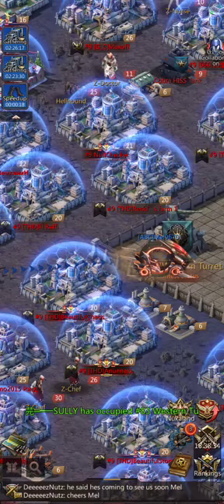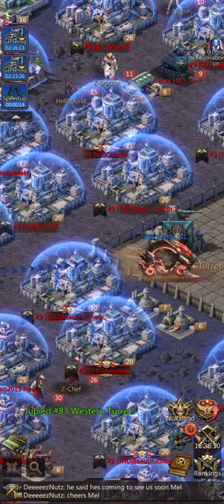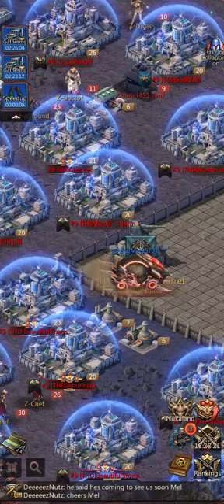I'm going to be hitting this turret soon and I can only do one attack at a time on any of the turrets. So I have to wait until this one hits, but then once it hits I can send my other troop.